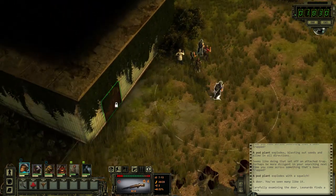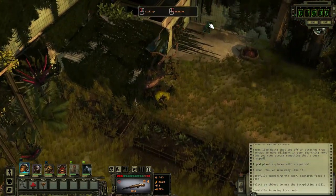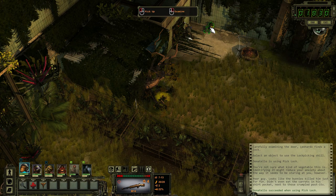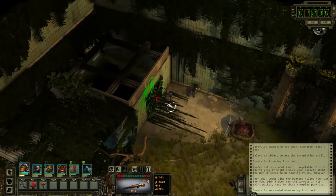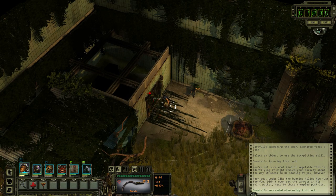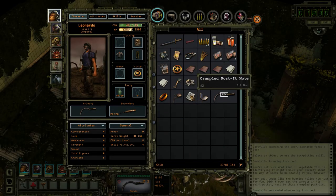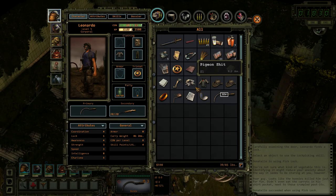Leonardo finds a lock. And what about this door up here? Oh, who's this? Poor guy. Looks like the bunnies killed him just for fun — didn't even eat the carrots in his shirt pocket next to those crumpled post-its. Okay, here's the generator, it looks like. Crumpled post-it notes and sickles. The well-worn adhesive stationery has a few words scrawled on it: PW-7277-9673. Is that a password of some kind?